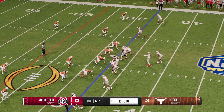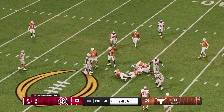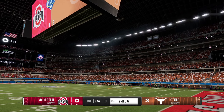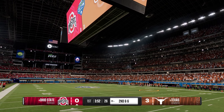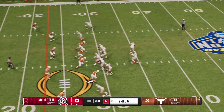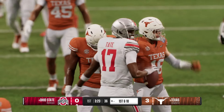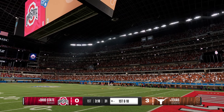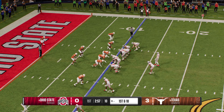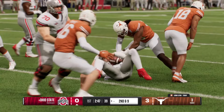Buckeyes come to the line for a fresh set of downs — it's a shotgun running play call, a decent gain before the defense brings him down. Second down: the quarterback will get to make a play through the air. Caught over the middle — it's Tate, and he'll get the first down yards. Really good timing between the quarterback and the receiver. That's a designed quarterback keeper, only a small gain — now looking at second and nine.